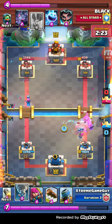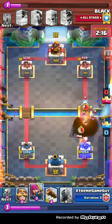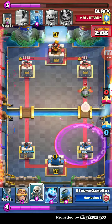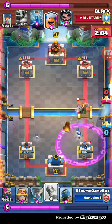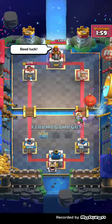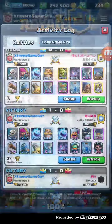Luckily he drops the Inferno Dragon and gives me Rocket value. All I need to do is cycle back to another Rocket and I've got this game in the bag. I use the Rocket on defense, and look how close it gets — his Lumberjack gets so many hits on my tower, bringing it to 186 health. He does not have a big spell — that's why big spells are important, for moments like this where it comes down to the wire. And I win! What a game — that's the game that got me to 4600.